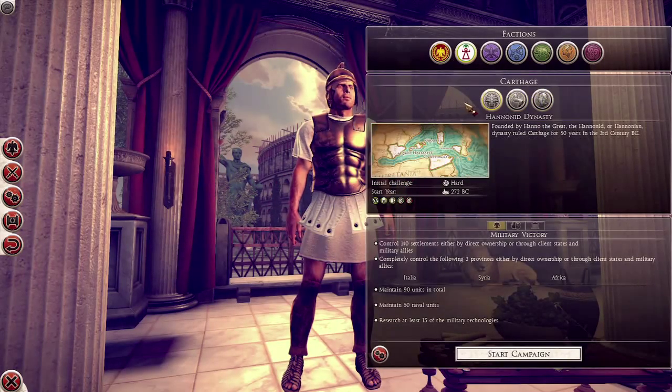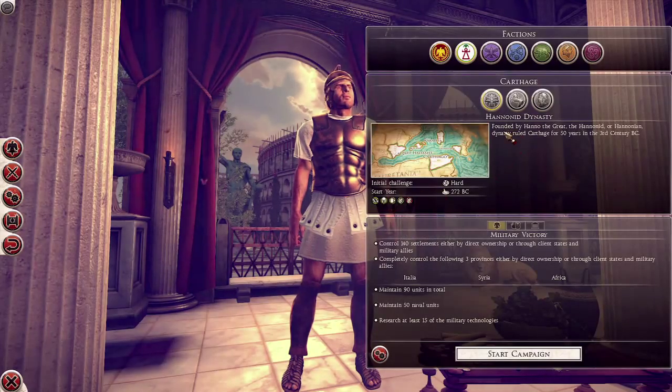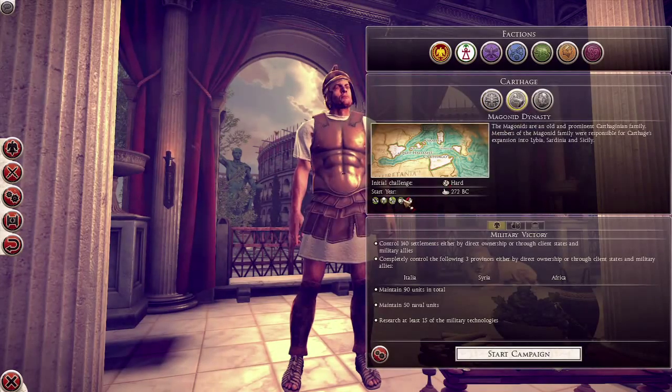You can see something similar with Carthage. We have the Hananids, the Maganids, the Barkids, and they all have similar things - they'll have two traits that are common to them and then the rest will sort of change. And now we have different victories as well.